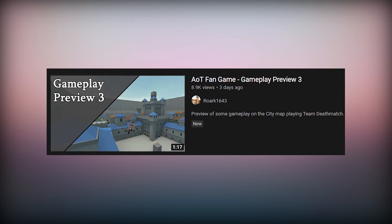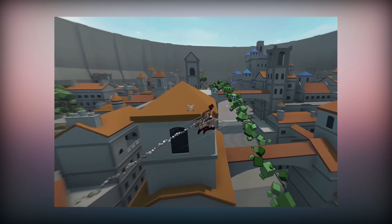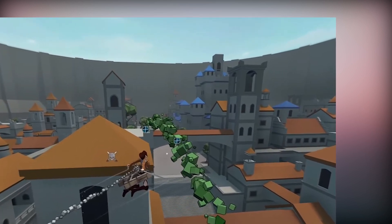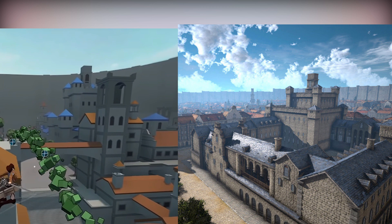In the recently released Gameplay Preview 3 sneak peek for Rewark's Attack on Titan fangame, a new map is revealed. But where exactly is this new map? Well, if you take a look at the center of the map, you can see a large building reminiscent of the HQ building in Trost. Does this mean that the new map is Trost?